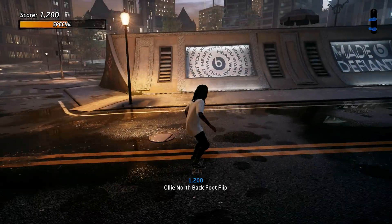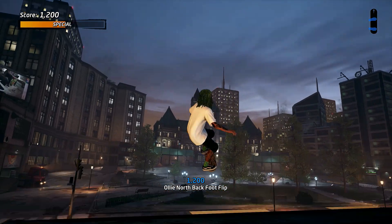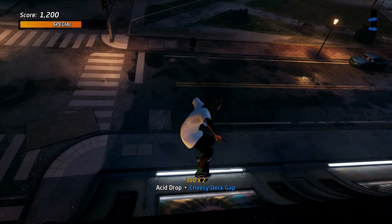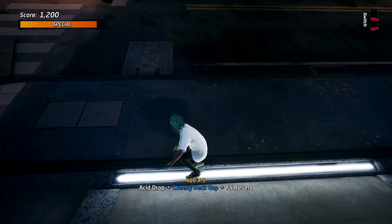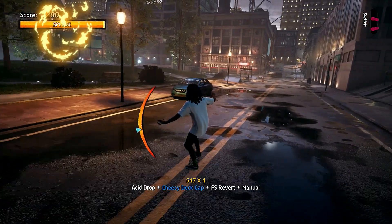Let's break this down in super slow mode. As you can see I'm using the small side of the gap — the cheese gap — spamming R2 right now to get the acid drop, then spamming R2 again to get the revert, and then manual straight away.